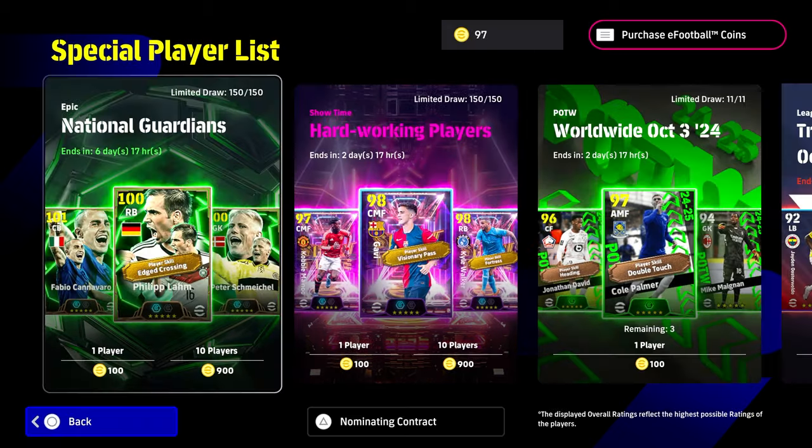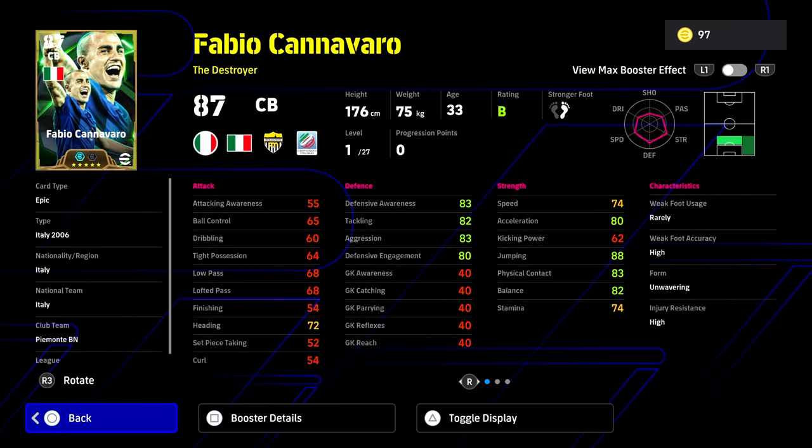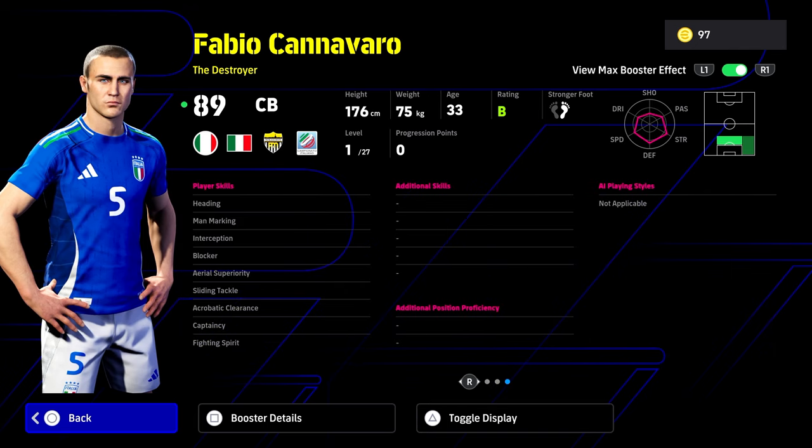We're going to start with Cannavaro because he's definitely the most enticing player here. He's down as a destroyer and he's got amazing ability straight off the rip. Look at this card — level one with 27 levels with the booster. He's got defensive awareness at 85, acceleration at 80, jumping at 88, and then his balance, physical contact, tackling, aggression, defensive engagement, and acceleration all above the 80-plus mark. He's going to go to about 104, 105 overall — sometimes 106 depending on your play style and what manager you're using. He has everything you could potentially want in a center back, apart from the fact that he is a little bit short.